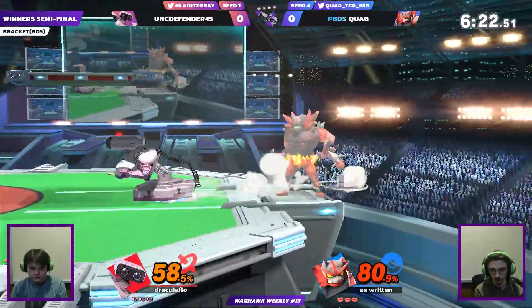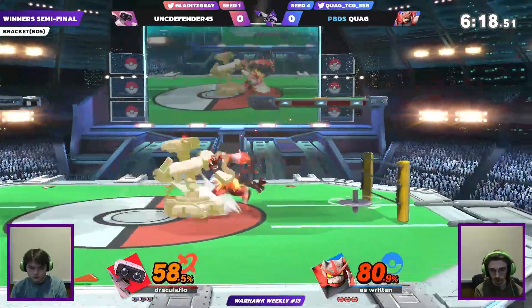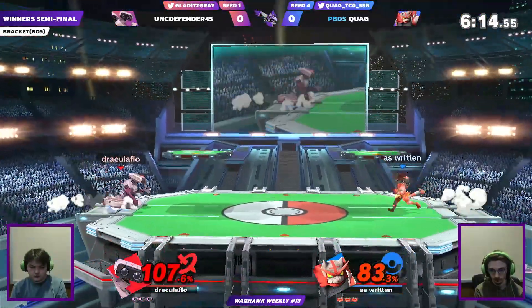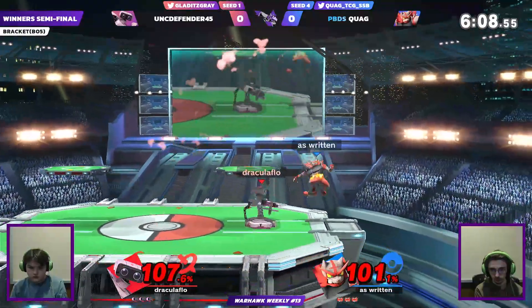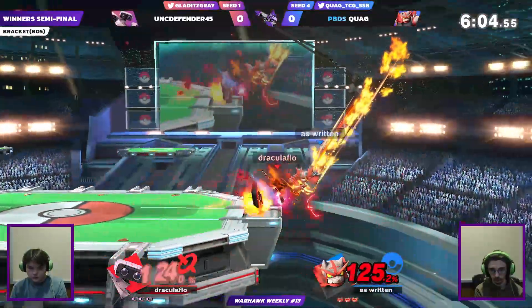Why not take it if you're Incineroar? Those ledge traps are going to be especially dangerous against Incineroar — he doesn't really have many options at ledge. Although he is using the gyro very smartly to get a free Revenge, and that's a high stack of Revenge, but of course it goes immediately away against ROB's good grasp.